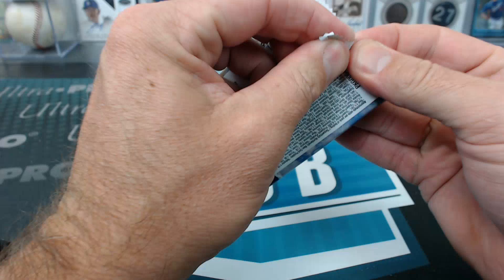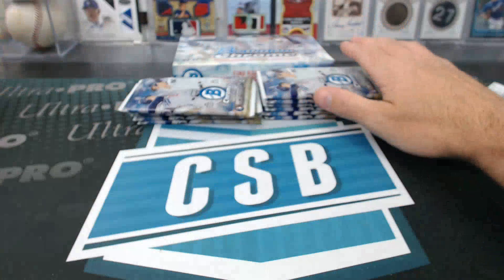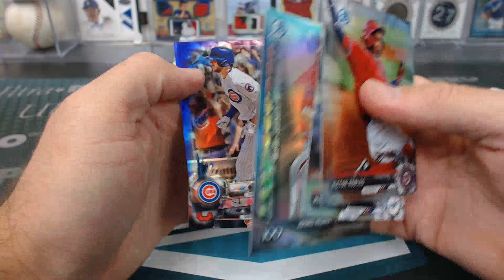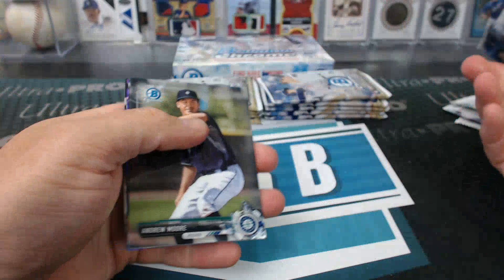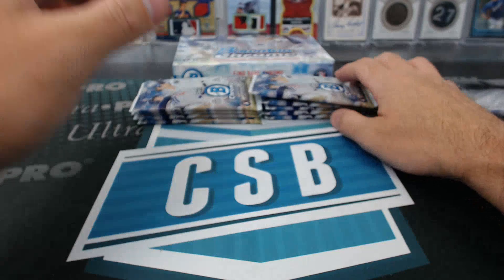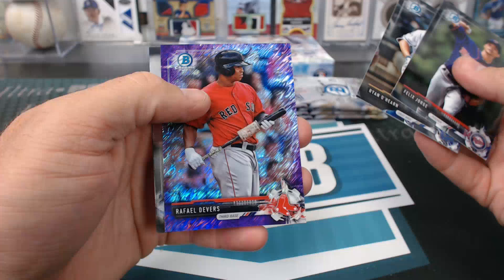Carson Kelly. Chris Bryant purple. No one wants Contenders Basketball. Bobby Bradley purple. I would hate to have to open those two boxes of Contenders Basketball myself because we've hit no Lonzo, no Markelle Fultz, or really anything through that whole case and I have two boxes left.